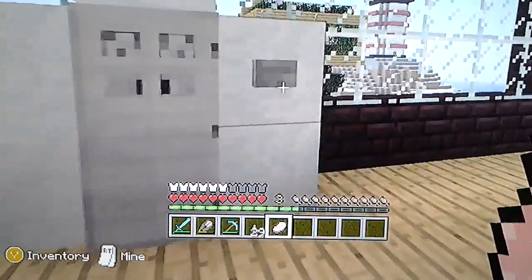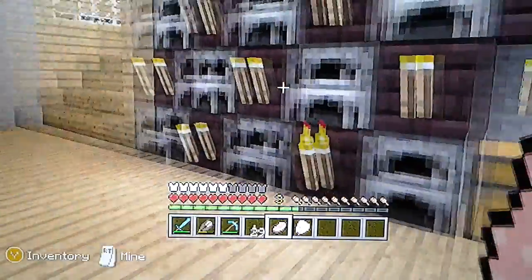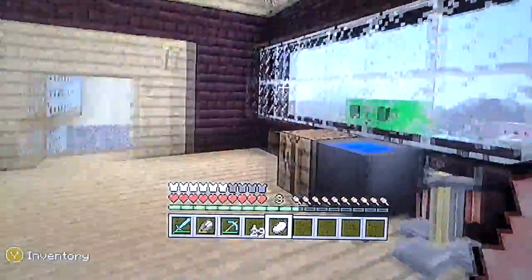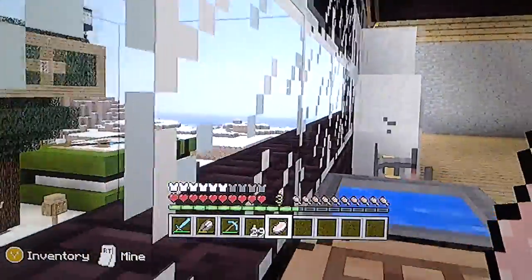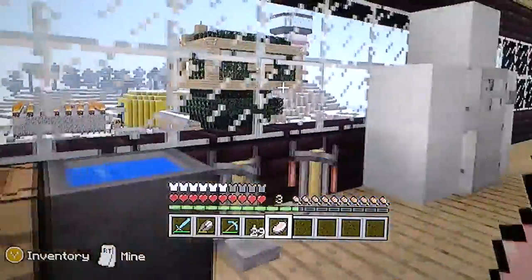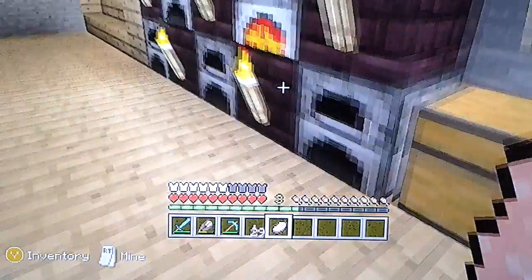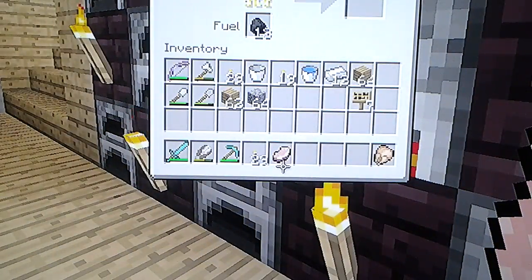It's just going to be a hotel with different rooms and stuff like that, so it should be good. Hopefully we'll be able to build a good hotel for people to stay in. I'm excited to build it over there because it has a lot of flat land — I made it flat over the ice, which actually took quite a long time to do.